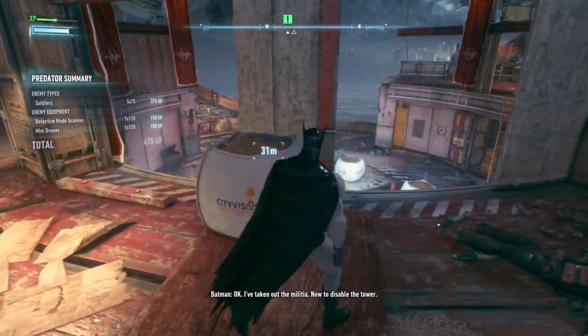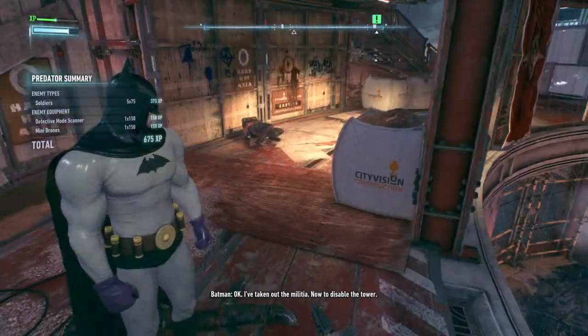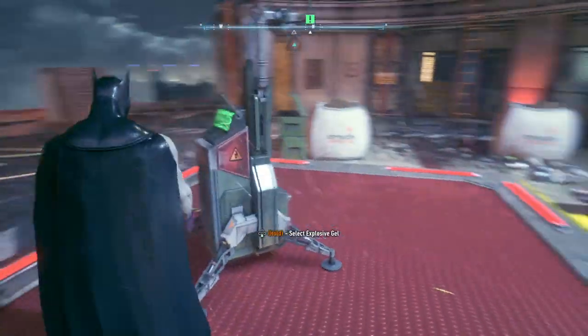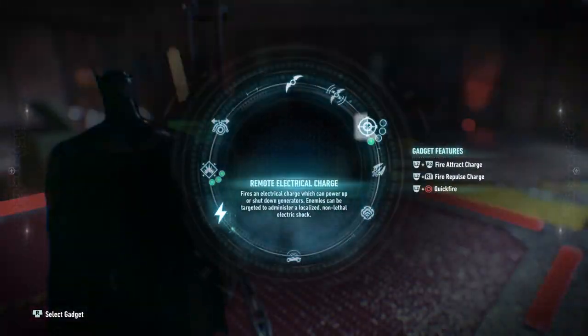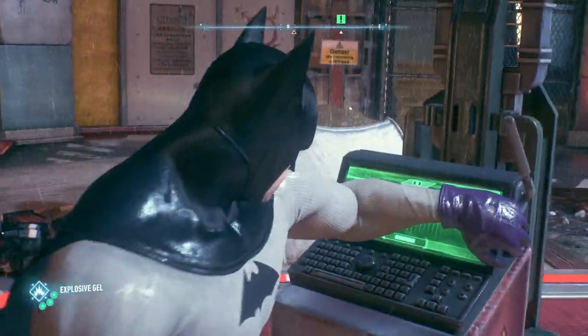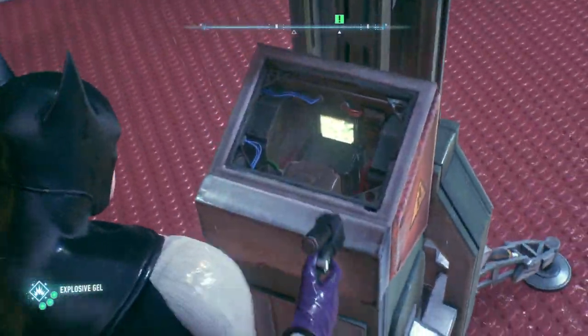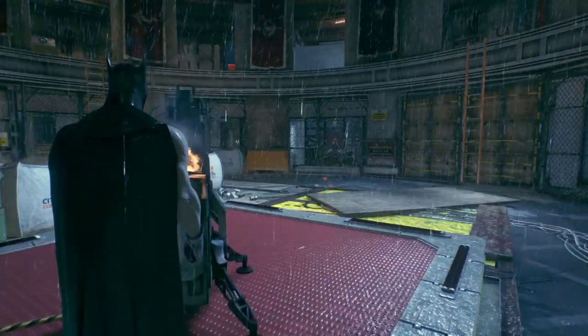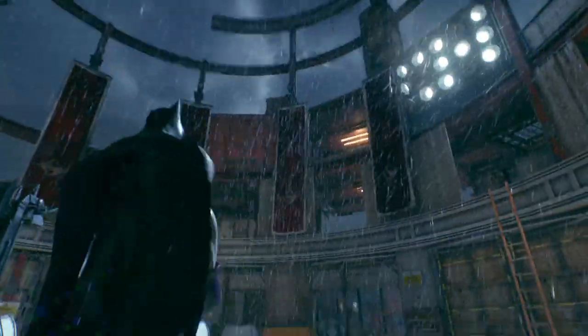That was sloppy, but it worked. Same thing as before — we've done this before. You take out the explosive gel and explode the panel, and that'll get rid of all the drones guarding this tower. There we go. Now we're safe to enter the airship — nothing can target us anymore.